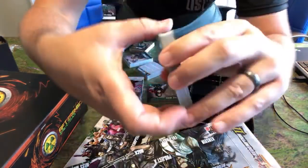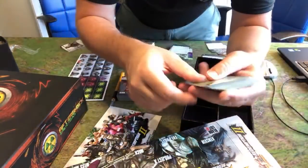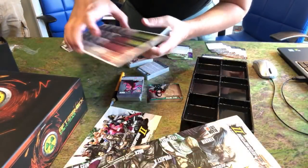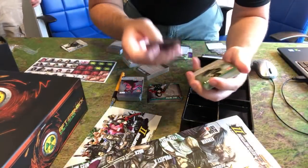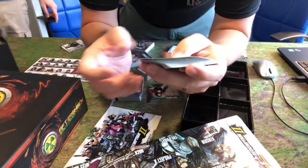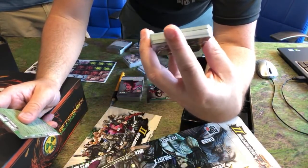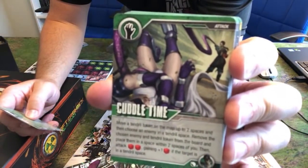So we have Project X — awesome card back. Spewing vomit everywhere. She's got a little reference card for her tokens — she uses tendrils, which are the little tentacles. She's got two tendril tokens. This one was heavily designed by our developer Mitch Schroeder — did a great job. Here's one of her cards: she's snuggling her teddy bear, it's called 'Cuddle Time' while she's whipping Jackal around.